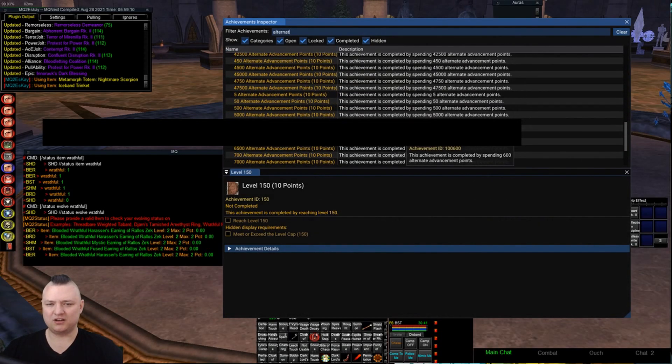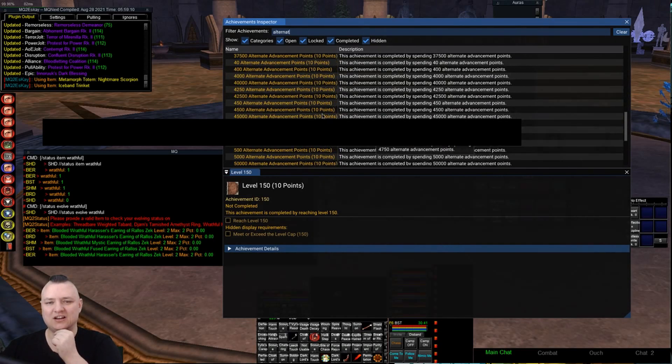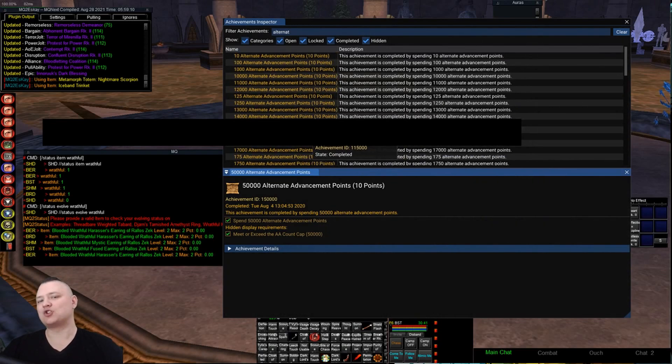Let's see if any of these Alternate advancement ones are hidden. Nope, none hidden — they don't have any action there. They decided they weren't going to give us any more achievements after — what is it, 45 is 50,000? I don't know. I was hoping to see like 100 million thousand — that would be hilarious. Anyway, so this achievement inspector is pretty cool, a little bit outside the scope of the MQ2 Status update video.